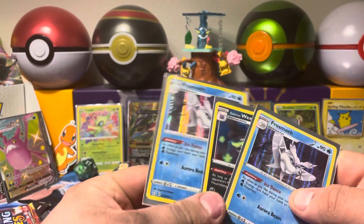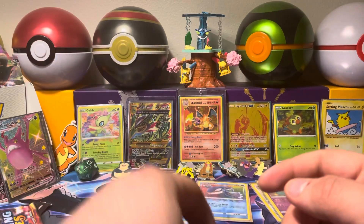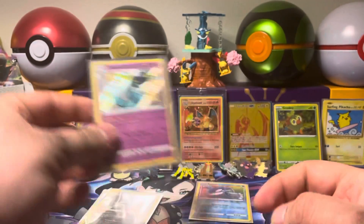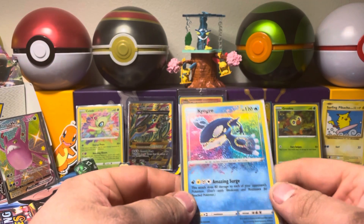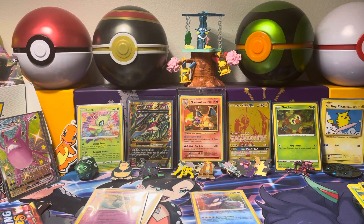So that was a pretty good box. We've got three Holos — unfortunately two of them were Frosmoth, but we did get that cool Galarian Wheezing in there, so that's three hits. We've got two Shinies with the Dragapult and Galarian Zigzagoon — that's hits four and five. And hit number six is going to be that sweet looking Kyogre Amazing Rare. That's going to do it for today's video. We've got some more videos coming — a bunch of Battle Styles and some older packs. Let me know if you liked the video, leave a comment, any questions, and feel free to subscribe. See you guys in the next video. Adios.